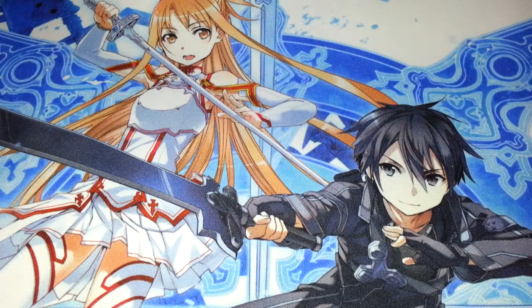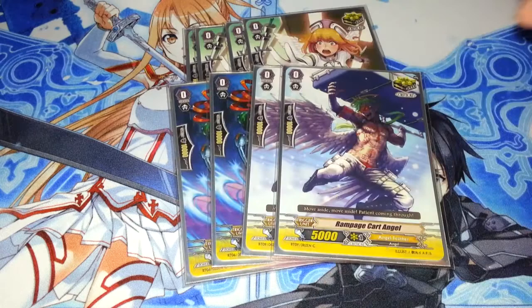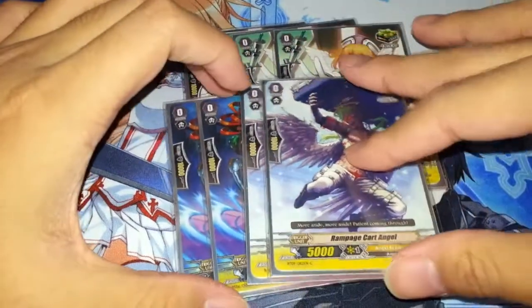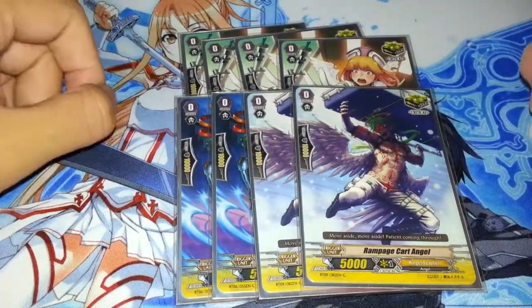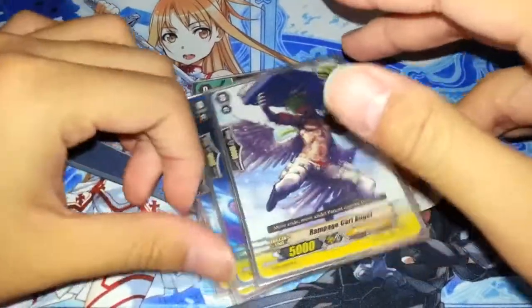Triggers. I run 8 crits. 8 crits is what I've always really done in Angel Feather, and it hasn't really failed me, so why change a good thing? I am running 3 different kinds of crits to play that trick — the mind game. Is he running 12 crits, or is he not? And then, oh, it's a draw trigger — so what is he running?